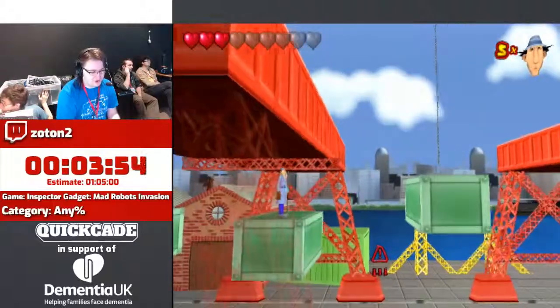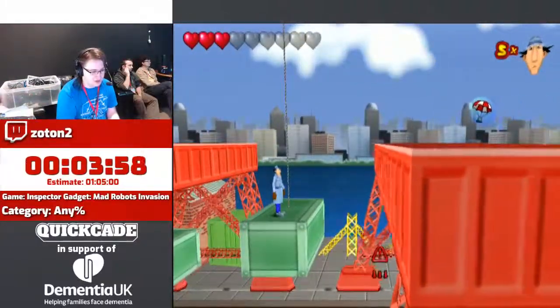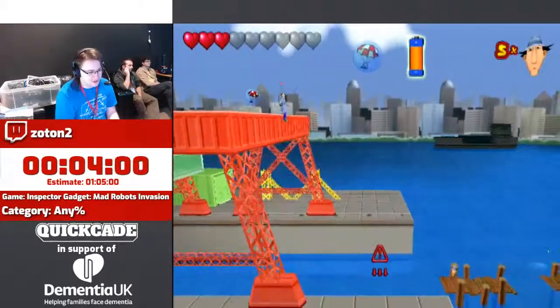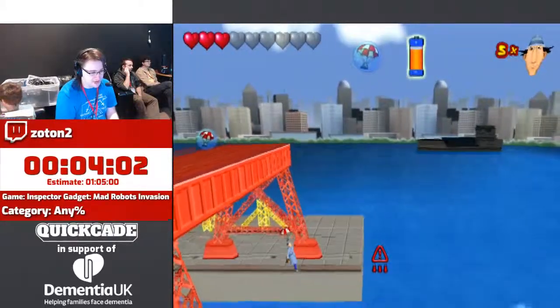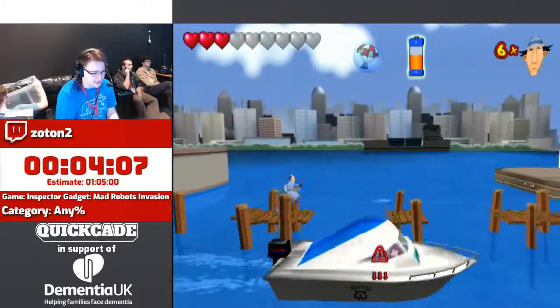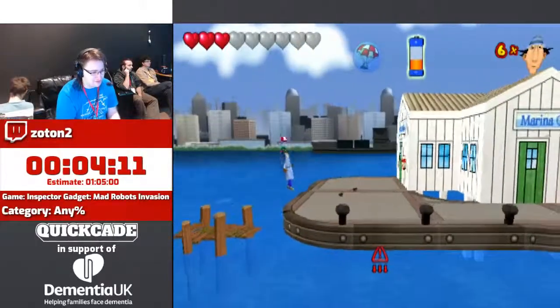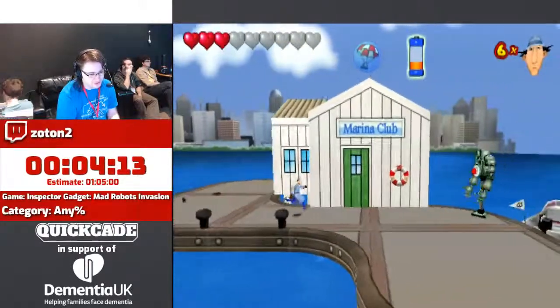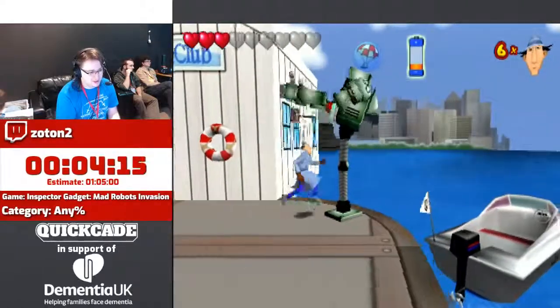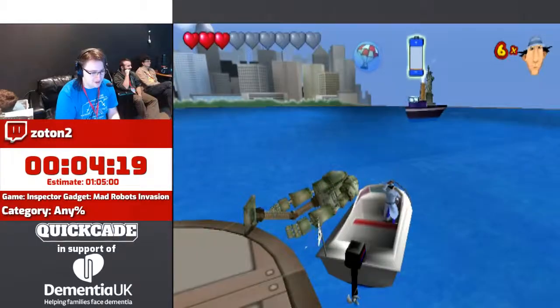Every zone just has a stereotypical — either you've got mad agents trying to attack you, or you've got a stereotypical person who might live in that area attacking you. One of the pickups we got earlier is the gadget legs, which just allows you to jump higher for a set period of time. Wow, this is a really hard sub-boss. Anyway, we're going to head to the Statue of Liberty.